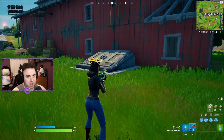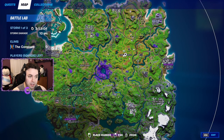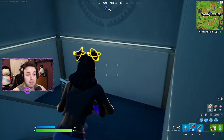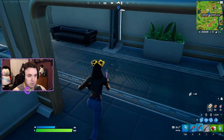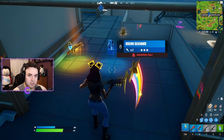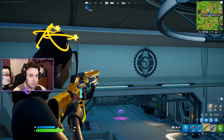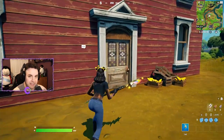Back to the video — next up is Dr. Sloane at Corny Complex. Be careful: IO guards are everywhere. Head to the red barn and go down to the basement — there are a couple of entrances. Dr. Sloane will engage you and split into three versions of herself, so you have to identify the real one. Once defeated, she drops the Recon Scanner and her mythic weapon: Sloane's Pulse Rifle. When aiming down sights it fires slowly, but hip-fire is much faster.